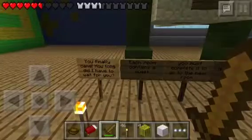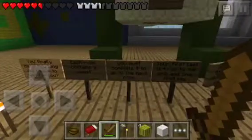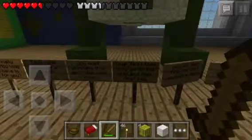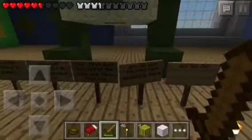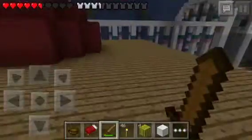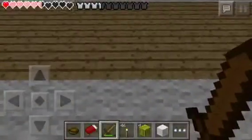A sign reads: 'You finally came — how long did I make you wait? Each room contains a quest you must complete to go to the next room. Your first task is to go to the crib and find the first key. You will also find an objective there — go go go go!' It's getting dark in here — I don't want to die. Oh my god — oh, I survived!